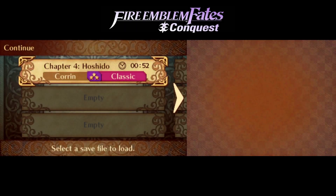Hello and welcome back to Fire Emblem Fates Conquest Lunatic. We are about to start on Chapter 4, but before I do that, I wanted to note: I ran the numbers after last time, and 0.4 to the 7th power is just under — it's 0.0016.